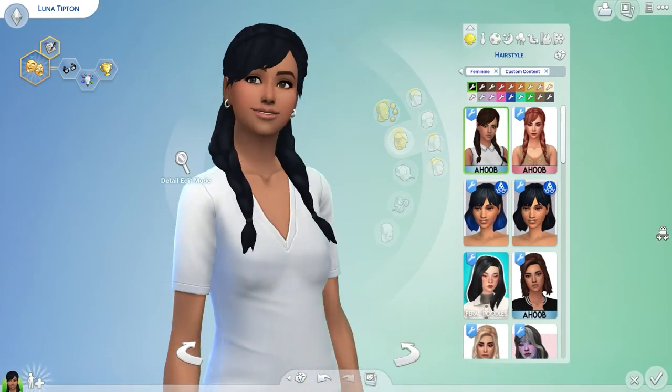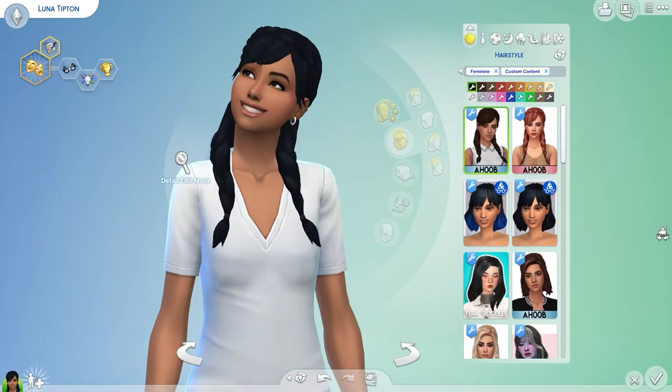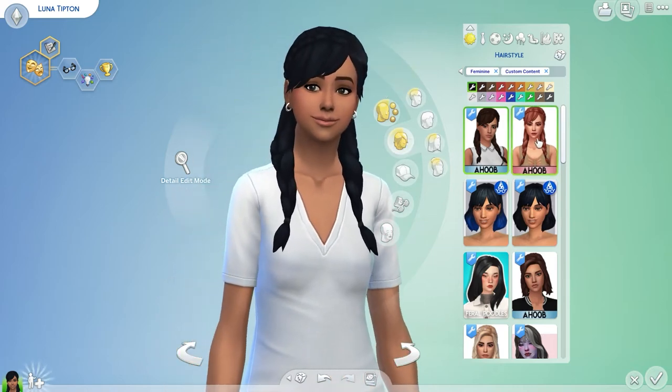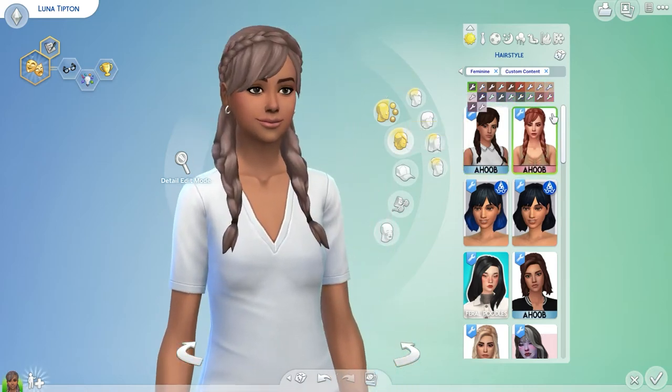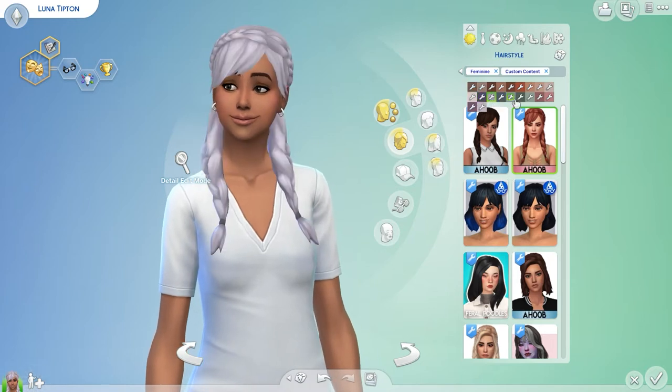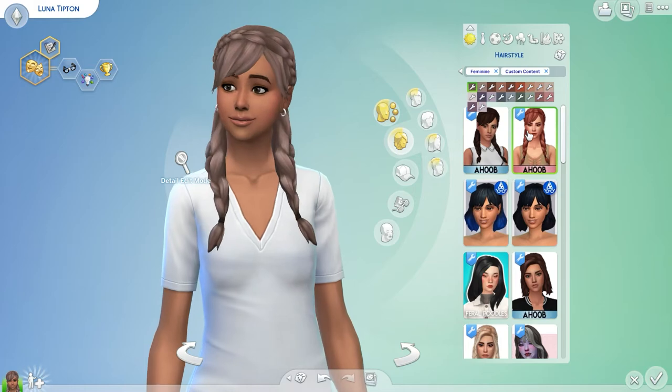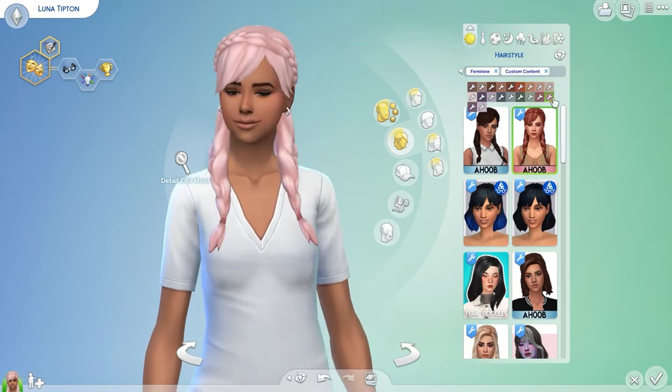Let's get some braids. So pretty, so pretty already - Luna is looking gorgeous! I got another hair color variation of the braids because this one is all the EA palette, and then this one is the content creator's special palette.